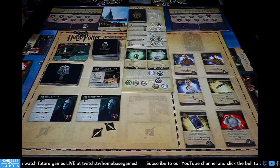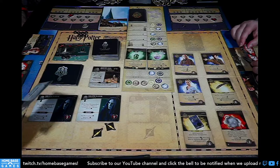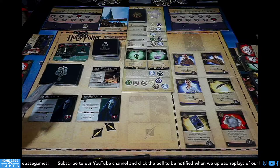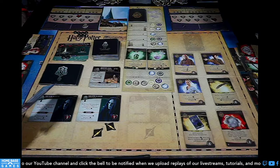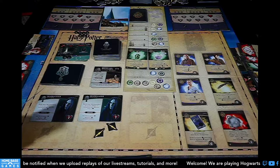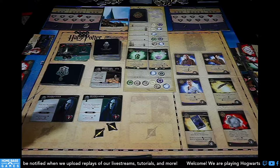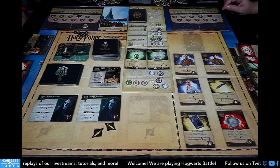My turn. Quick Quotes Quill: active hero and neighbors each lose one health. We have a new villain revealed at the end of my turn — and I'm going to lose two health from the double Death Eaters, which will stun me at the end of my turn. I was at two health at the end, so when the new villain is revealed I take two more damage and get stunned.